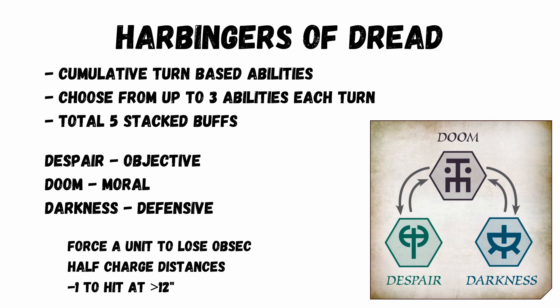Each turn you get a choice of up to 3 abilities from a table of 3 different types, with a complex interaction based on where you are in the turn sequence — GW aren't going to make it easy on us. The categories are: Despair, mainly objective focused; Doom, mainly morale focused; and Darkness, mainly focused around defence. Some of the coolest abilities include forcing a unit to lose Objective Secured, halving charge distances against you, and minus 1 to hit for anything over 12 inches. Overall, Darkness seems about the best.